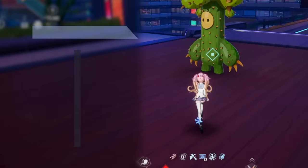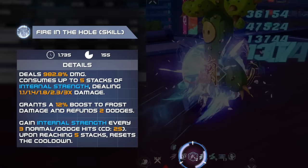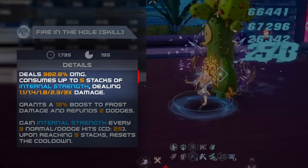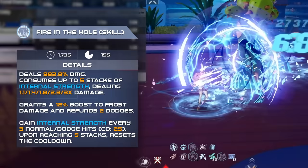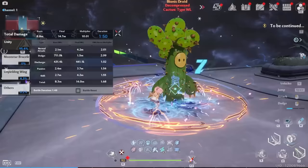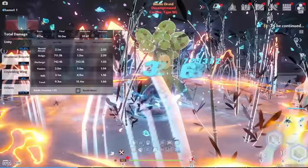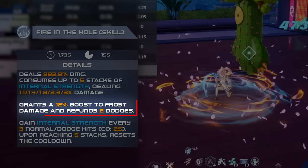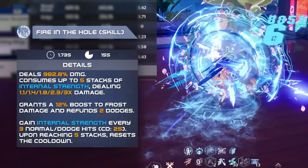In Martial Artist form, you will also build up stacks of Internal Strength with every 3 hits of Normal or Dodge Attacks, limited to 1 stack every 2 seconds. This effect stacks up to 10, and up to 5 stacks are consumed upon using her skill, granting a large amount of bonus damage. When copied by Alice, it will maintain the same bonus damage multiplier. Her skill also applies a bonus frost damage buff after use, while restoring dodges so you can keep using her dodge and auto attack combo. When reaching 5 stacks, the skill's cooldown is reset.